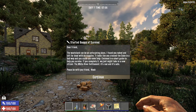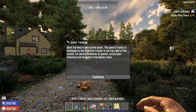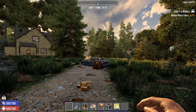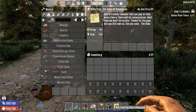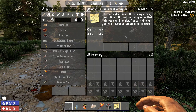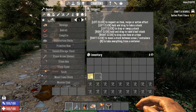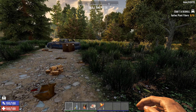You get the basic survival quest, which is your active quest shown in the top right. There's a note from the Duke of Navezgane which gives a hint of what the actual story is. You also start with a land claim block — put that aside for now because it's really advanced and you don't need it initially.